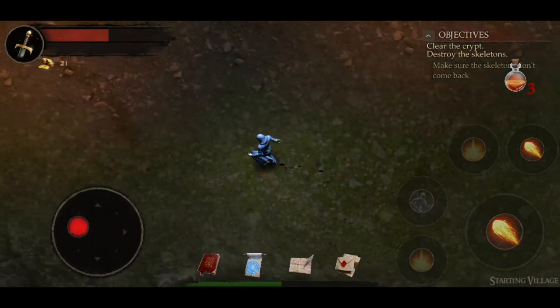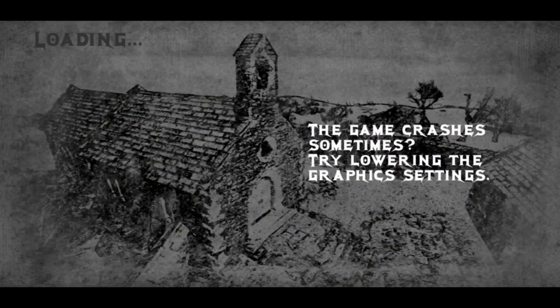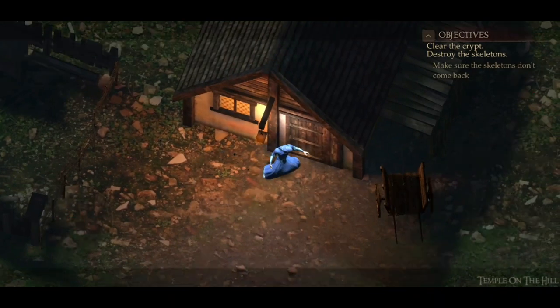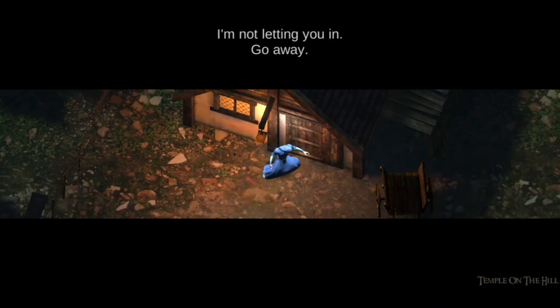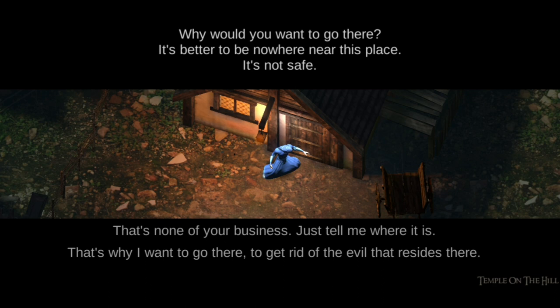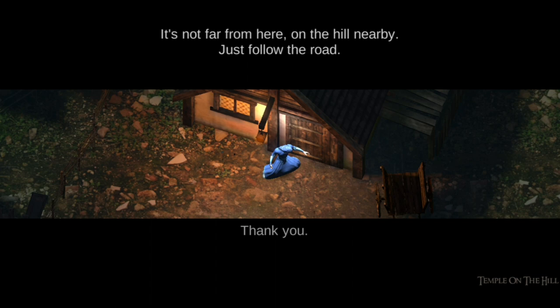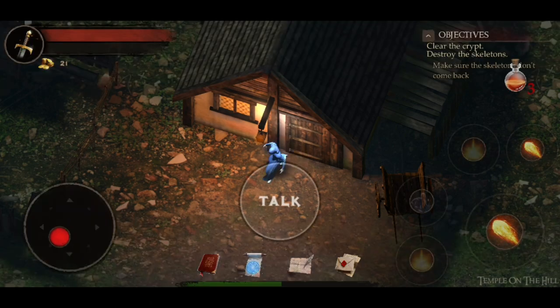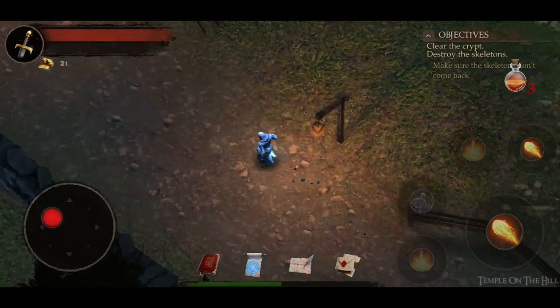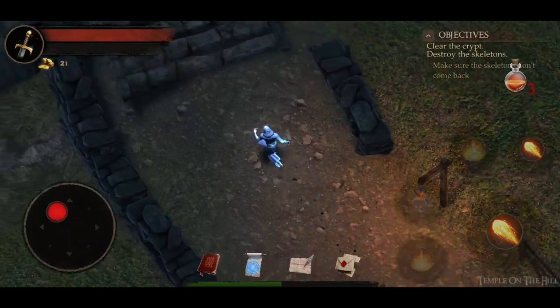We can just head over this way and see. What's this? Not letting you in — go away. He just wants to know what the temple is. 'It's better to be nowhere near this place.' — 'It's none of your business. Just tell me where it is — I want to get rid of the evil that resides there.' So the responses that come up, I'm just literally tapping on them — that's the only way. 'On the hill — just follow the road.' So we can just follow the road here and navigate over to the temple. I'm guessing that's where the crypt is going to be.